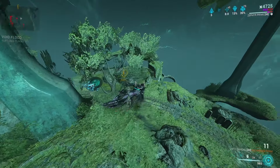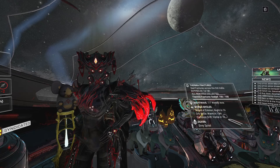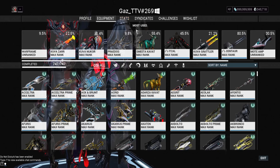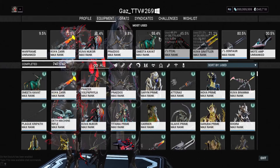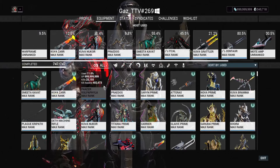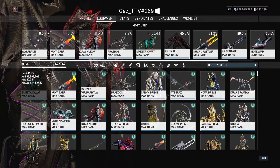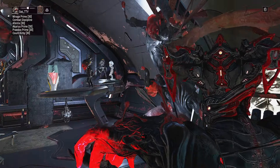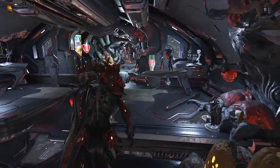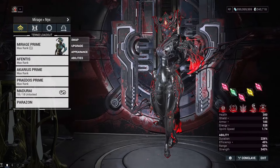If you go ahead and look at my profile in-game, it shows usage percentages for what companions you use. My Smeeta Kavat was at 55.4% usage on my companions, and the closest one to it is the Panzer Vulpaphyla at 11%. So it's like five times as used as the Panzer Vulpaphyla. As you can see, I used this thing a lot — in lots and lots of missions, lots of endless missions — because it gives you doubled and sometimes quadrupled or octupled loot, multiplying your loot by a ton with good RNG.